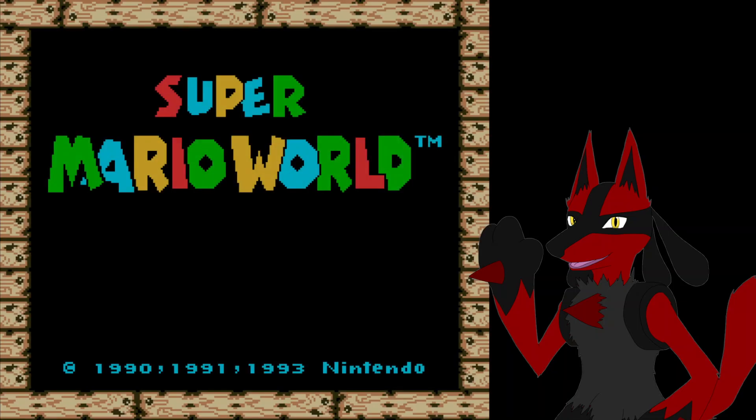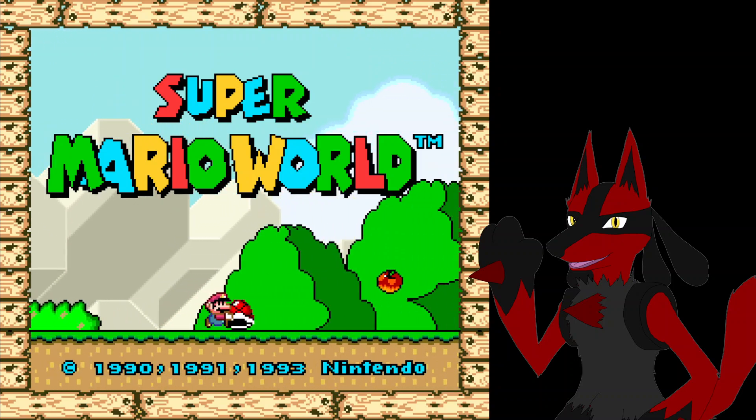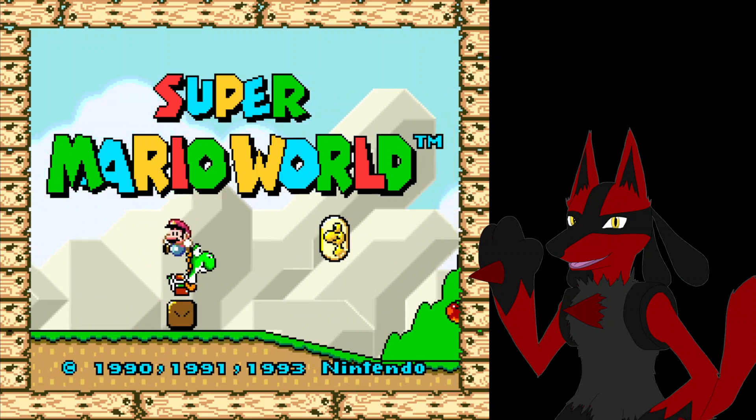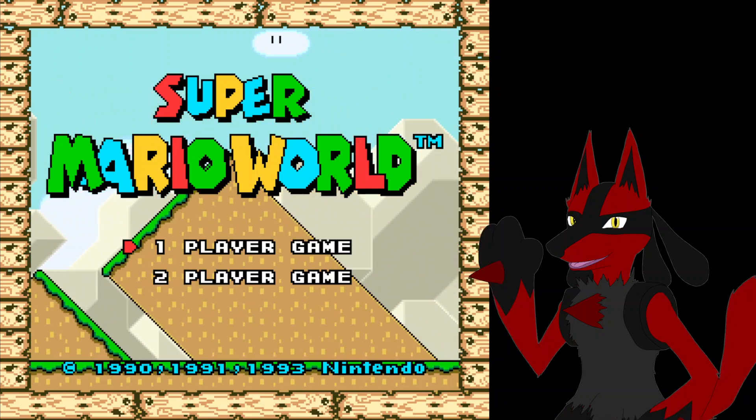You don't press A — never press A on the game select screen. Press Start. That's not usually the select button — it's for pause, unpause, or beginning a game from the title screen. But yeah, you literally have to select stuff there.